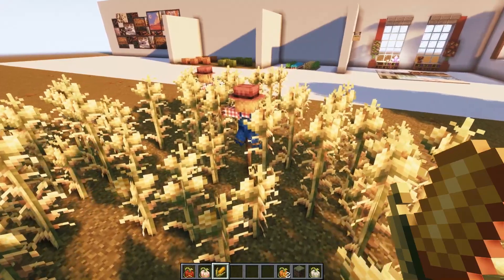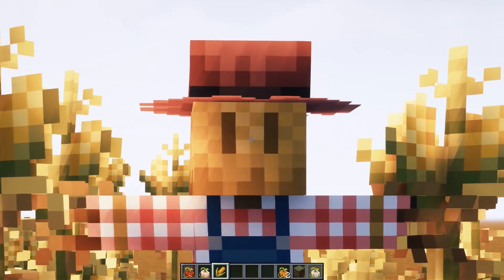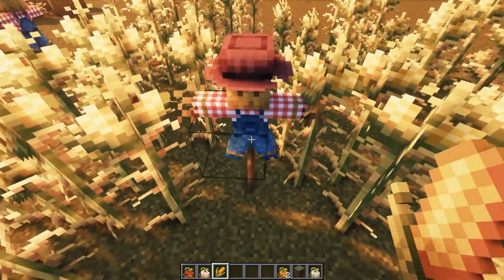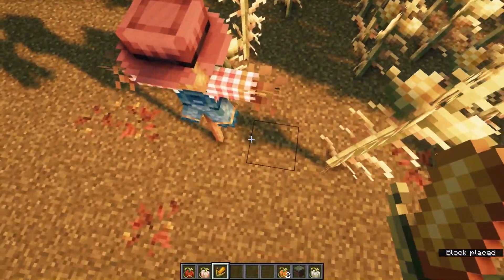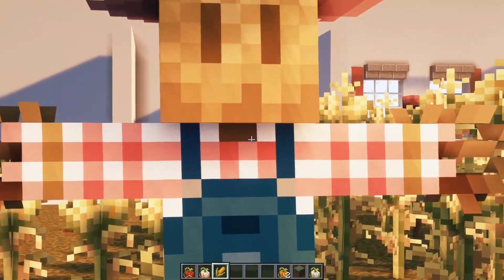But wait, there's more. Depending on the coordinates, you can summon the benevolent scarecrow to guard your crops. It's quite rare actually — it took me a few minutes to get them out. It's based on the coordinate. It's not entirely clear how this functions, but it looks really cute.